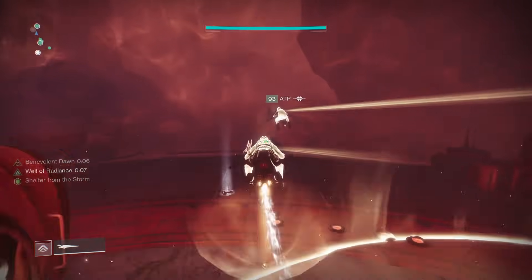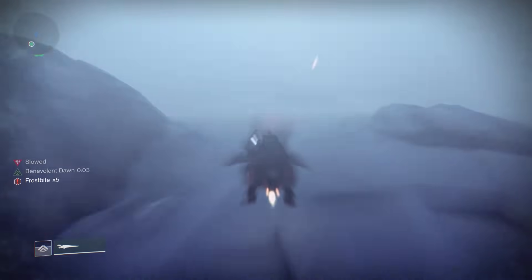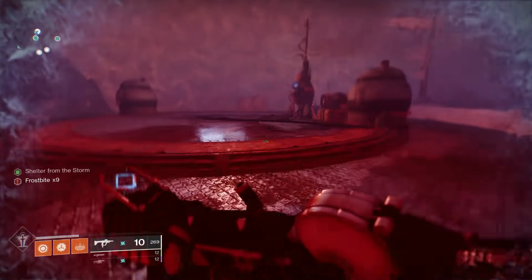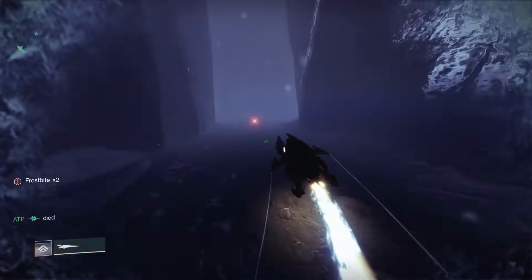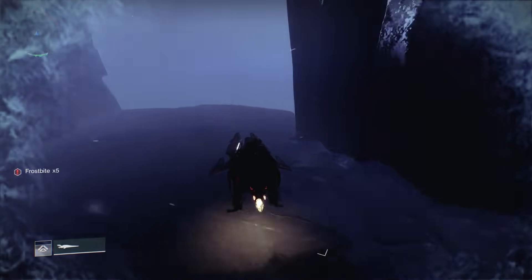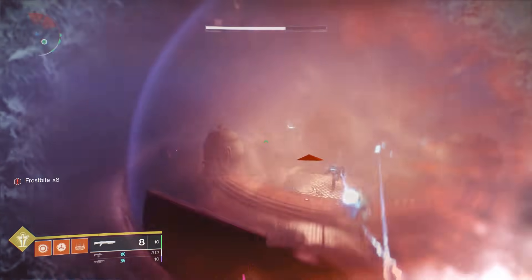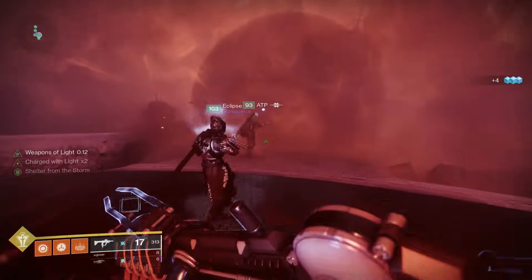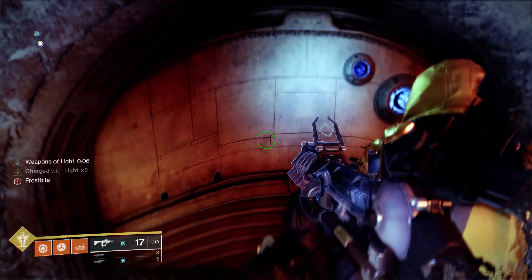It should also be noted that you can actually use transporters within these bubbles to teleport to the previous bubble if you need to. Now at some of these bubbles there are going to be a decent amount of adds that push you, so while everyone is arriving at that bubble on their sparrows, take a little bit of extra time to kill those adds before moving on. Once you've gone from bubble to bubble, eventually you'll get to one where a bunch of enemies spawn — specifically, a brig will spawn there. Take those guys down and it's going to open a door right next to this bubble. Head in there. Congratulations, you've finished this encounter.